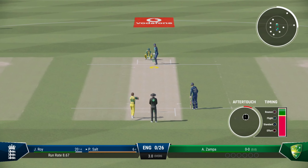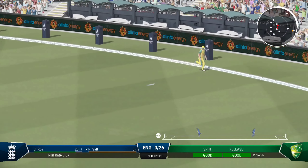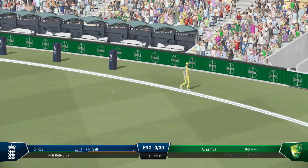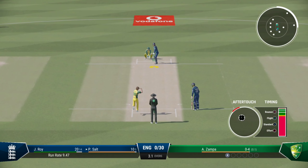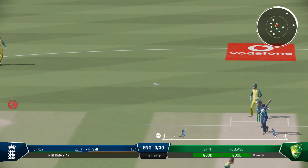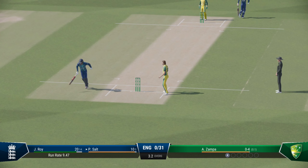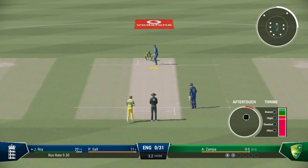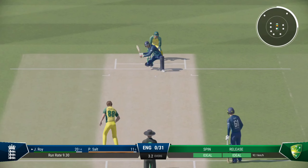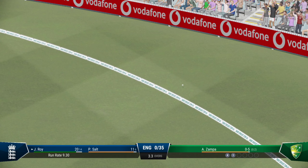England are none for 26. Zamper the spinner coming into the attack. Well, it was hammered away — timed perfectly and placed into the gap. Exquisitely done on the front foot, a gorgeous looking drive, could have been worth more. That's right out of the middle of the bat — fine placement and enough timing to get that ball away to the boundary.